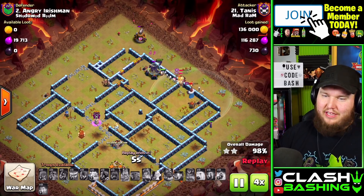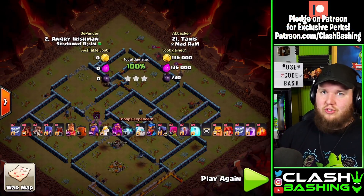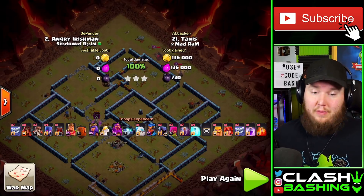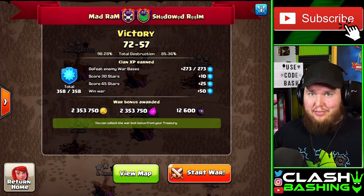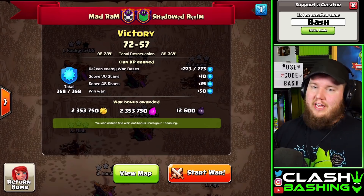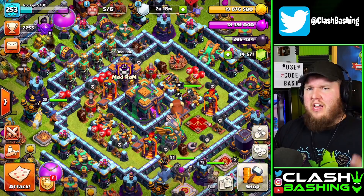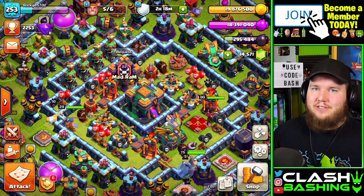Trying new stuff and getting a three-star — love to see it. A lot of different attacks are being used in Mad Ram right now, and that's what I like to see: a lot of variety along with traditional attacks like the hybrid and the Flint Special. So there you have it — I used 19 sneaky goblins and three-starred. There are a lot of great strategies at Town Hall 14. We'll wrap up here and come back tomorrow to spend all that loot and finish the unbreakable achievement. Thanks for watching, have a great day, keep on Clash Bashing.